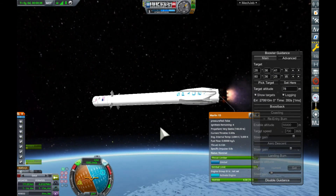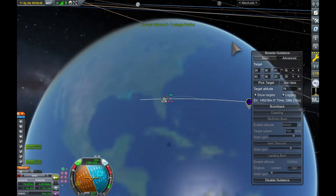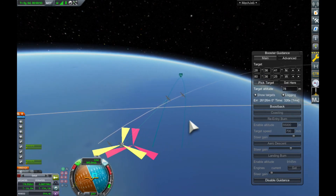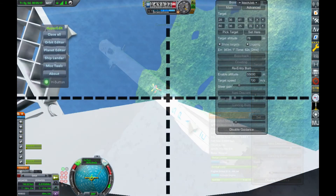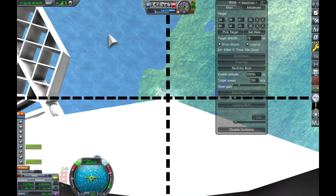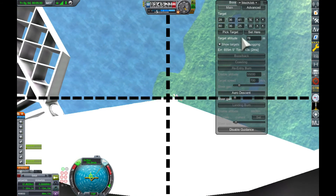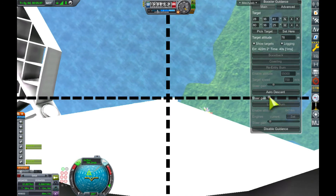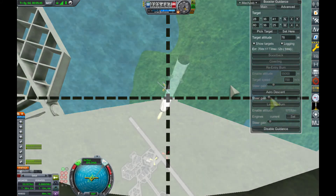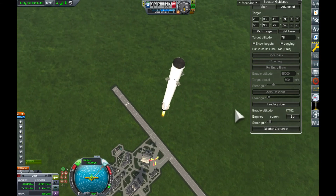What Booster Guidance does best is what it was intended for — a Falcon 9 return to launch site, or landing on a drone ship, using boost-back, re-entry burn, and the landing burn with aerodynamic descent. You can see that happening here, bringing the predicted target line in, now doing the re-entry burn. The re-entry burn stopped and it's doing the aerodynamic descent. The real problem Hopper Guidance has is trying to steer to a pre-calculated trajectory using thrust — it uses up loads of fuel and can't cope with aerodynamic descent or steering.